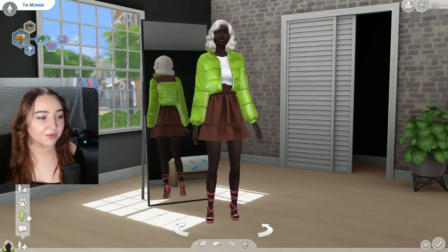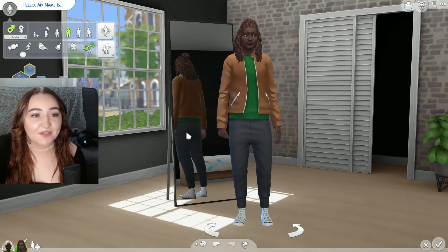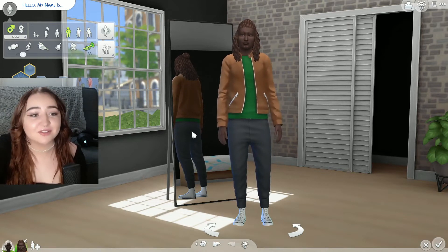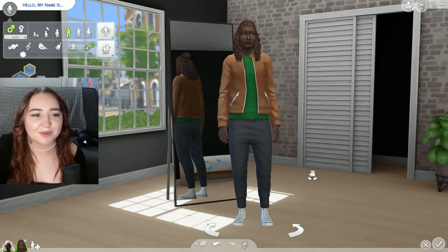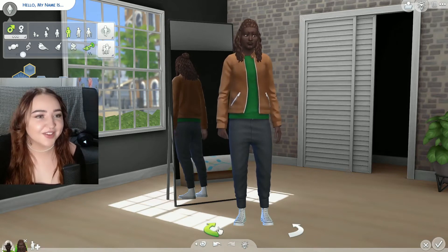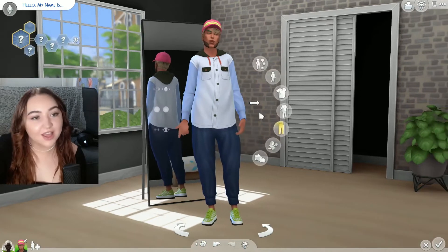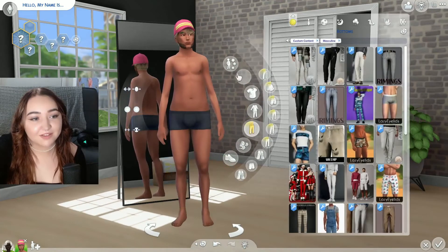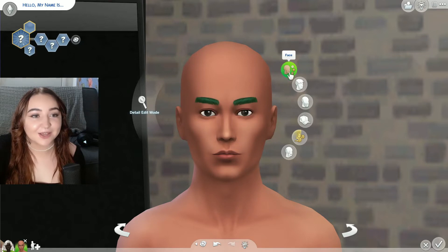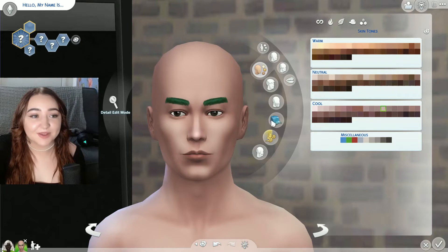Now we're going to go ahead and grab another sim and make a male sim, do everything we just did on him, and then we're going to combine their genetics and hopefully come out with a cute baby. I've noticed that even when the genetics are a little bit out there, it's always really cute in the end when you throw eyelashes on it. Let's go ahead and randomize him three times: one, two, and three. I don't have a ton of male CC so I don't know how crazy this will get, but the guys are usually pretty funny to do anyways. Let's do the skin tone: one, two, and three — we almost had the gold one.